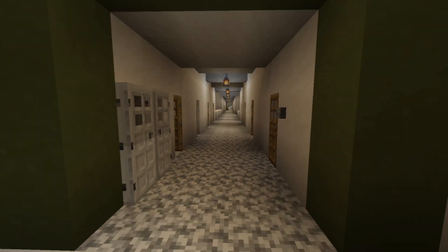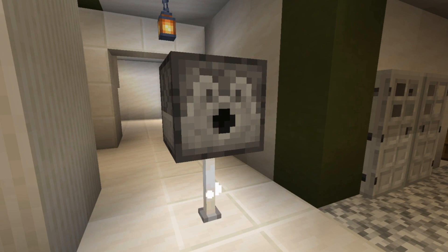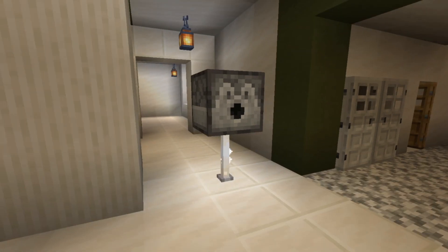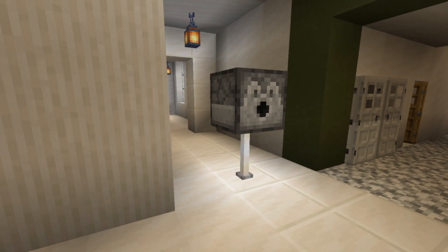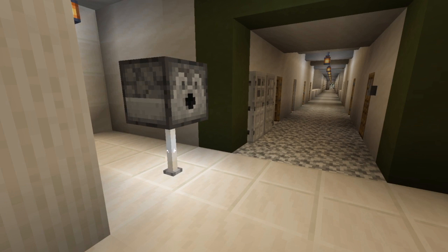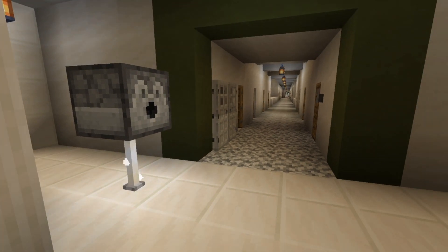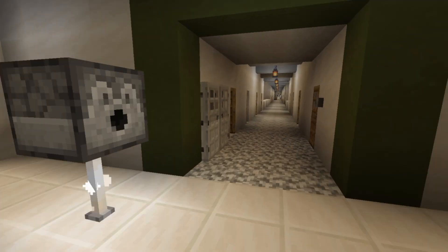We'll be entering what's known as the Infinite Corridor, but before that you might be wondering what these little structures of dispensers on top of iron rods are. This is an artifact of this project being created during pandemic times. As we were departing campus, hand sanitizer stands — mostly consisting of Purell — were popping up around campus. Students created these little Purell dispensers as Easter egg tributes to the state of campus as we left it.